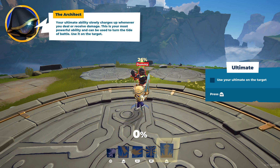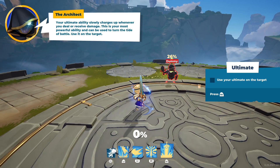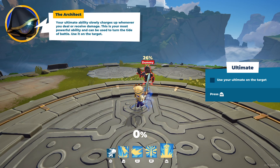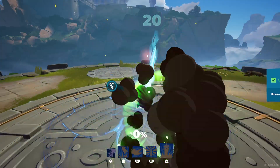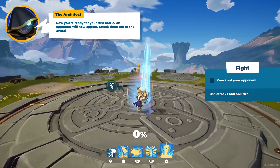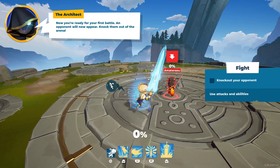Your ultimate ability slowly charges up whenever you deal or receive damage. This is your most powerful ability and can be used to turn the tide of battle. Use it on the target. Now you're ready for your first battle — an opponent will now appear. Knock them out of the arena!